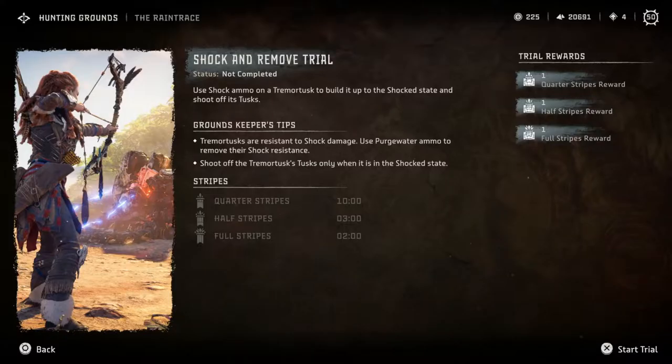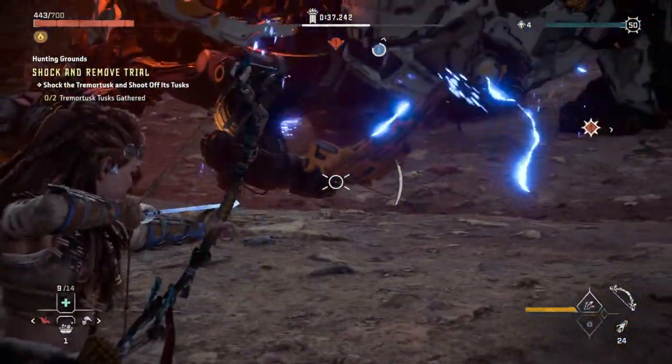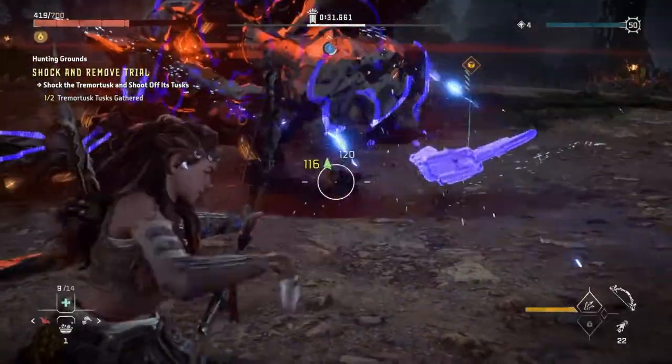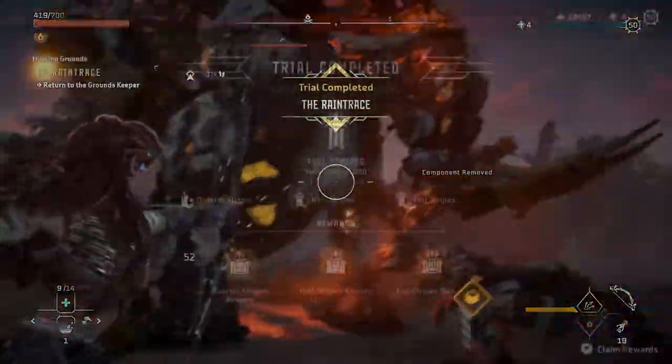The first trial will have you gather two Tremortusk tusks. If you are a sharpshooter, you can take them out with some tear arrows. Another option is to use shock arrows to stun the Tremortusk, and once stunned you can just shoot off the tusks to complete the trial.